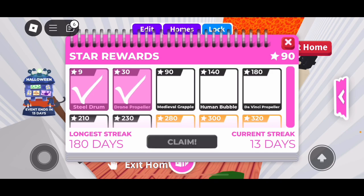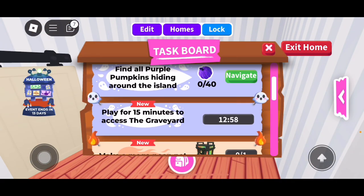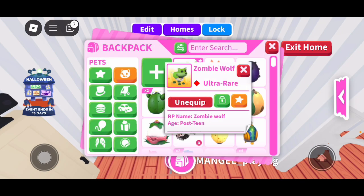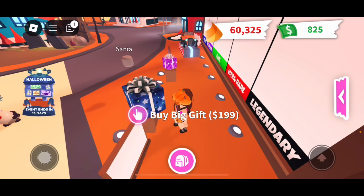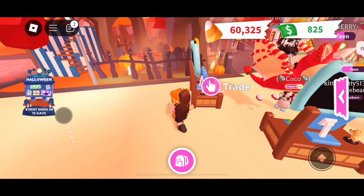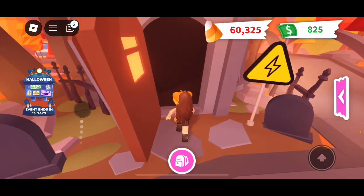Let me claim my daily reward — I can claim something. Wait, medieval? I'm claiming something and oh, 40? Are you kidding me? This is way too much. Let's teleport to the gifts area. Oh my gosh, why did I glitch like that? That was so creepy.